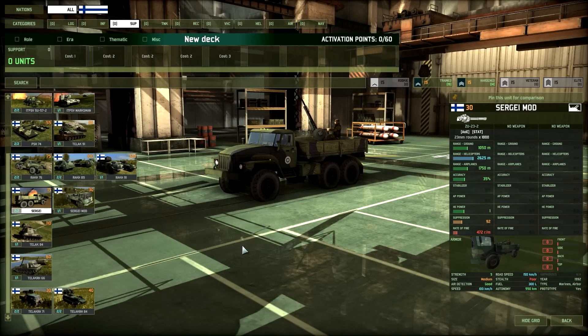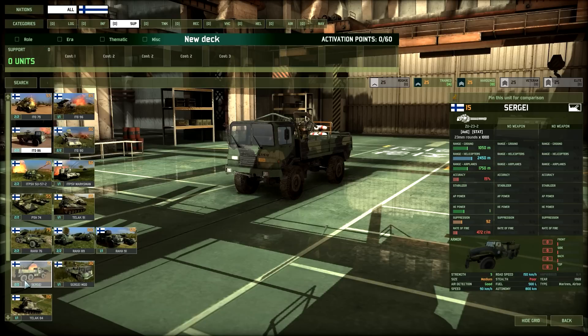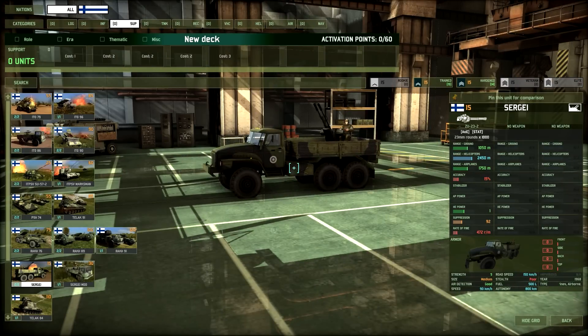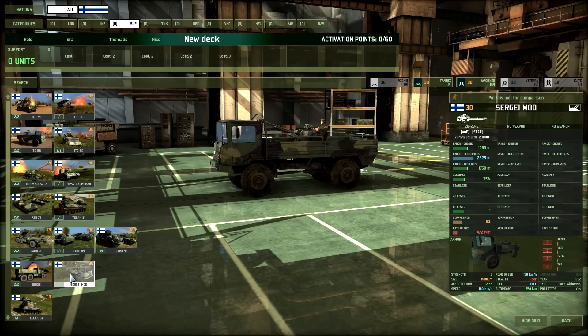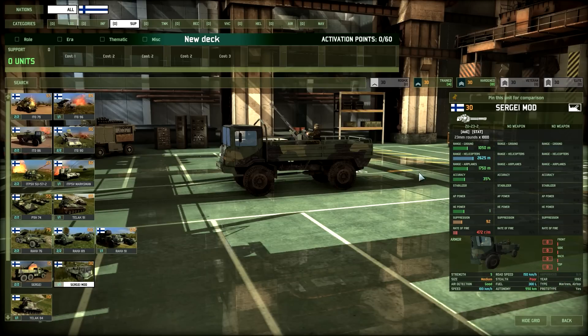The ZU-23 on a Ural truck is only 15 points but at 24-50m range with 15% accuracy I wouldn't really take it over the ITO. The Surrogate Mod version on a different truck increases range slightly and nearly doubles accuracy from 15 to 35%, but at 30 points for an autocannon truck I still feel like it's fragile and not worth it.